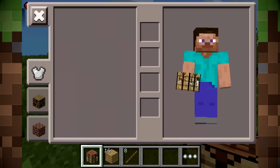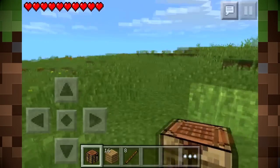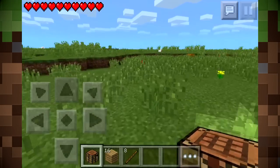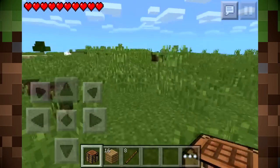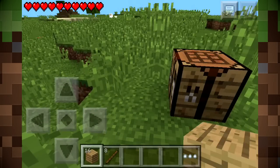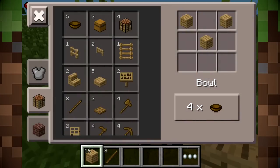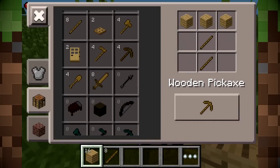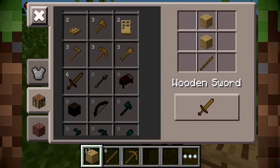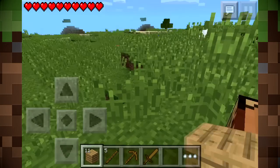Where are we going to put a base? Oh my god, that's pumpkins! Pumpkin seeds could make pumpkin pie or something. We need a sword ASAP, so let's go ahead and do some crafting. I want my sword - and my pickaxe. There we go, got my sword.